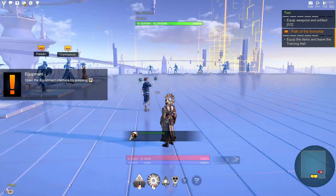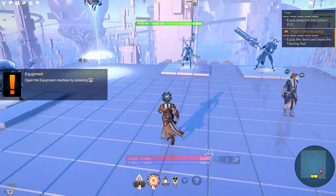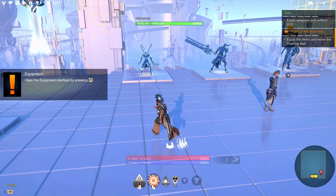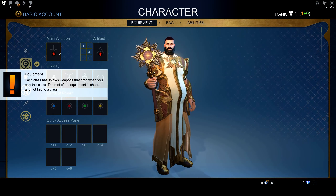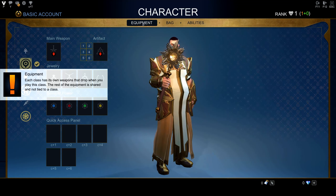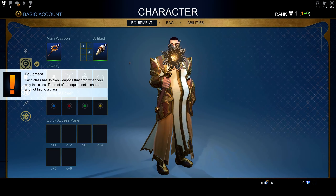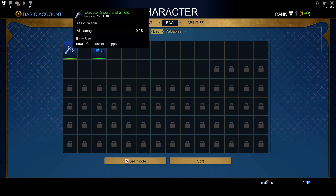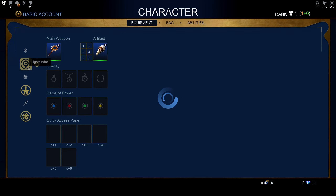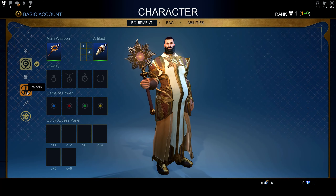After completing the quick tutorial on how to use abilities, you get a god form and use some abilities — pretty simple, nothing confusing. After talking to him he'll tell you to equip some items. Press P to open your equipment window and equip the weapon and artifact. You'll also get Cryomancer and Paladin weapons because all three classes are available at any time. If you want to switch classes, just do it when you're out of combat.